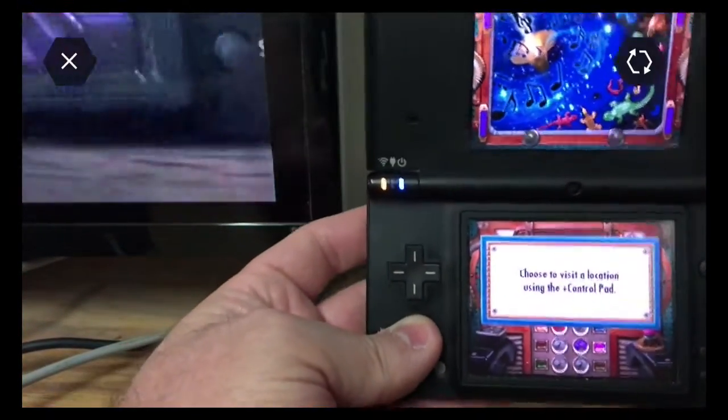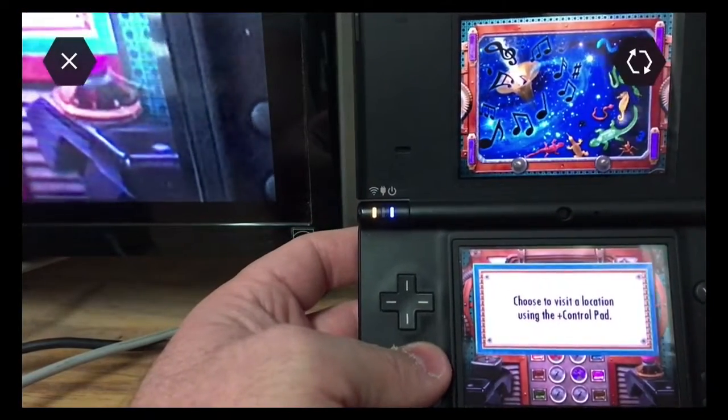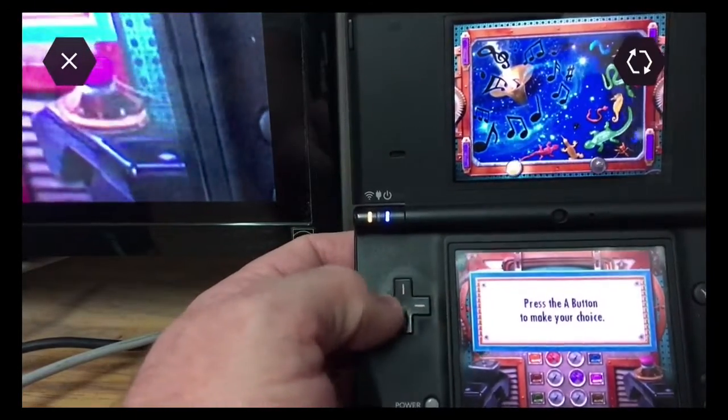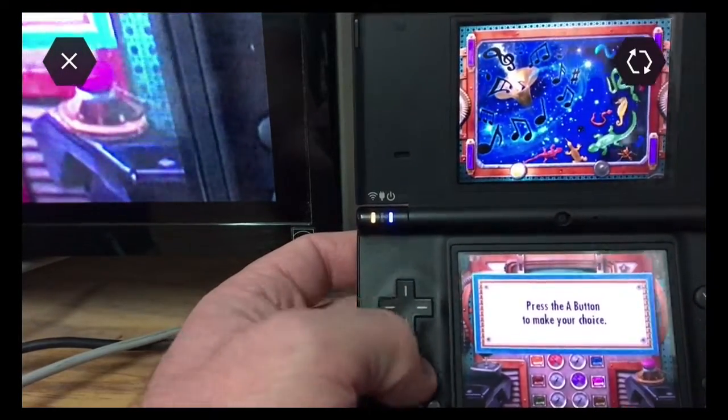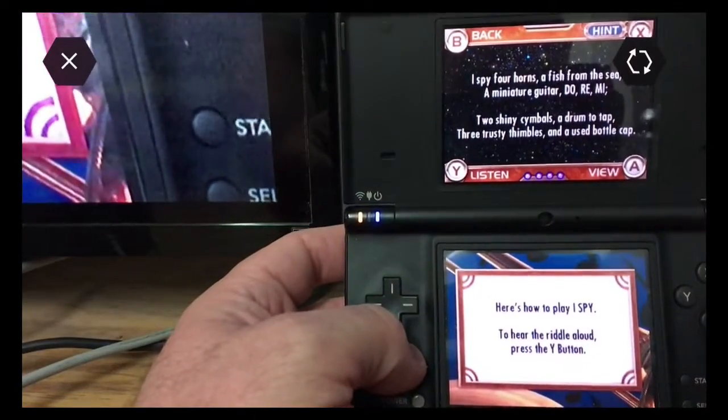There we go. Wow, you're an idiot. We will go here. Wow, they don't even know what a D-pad is — that's so sad.